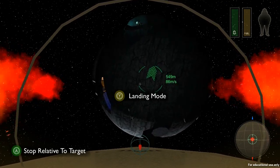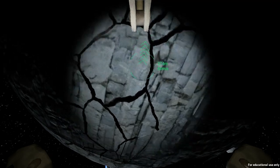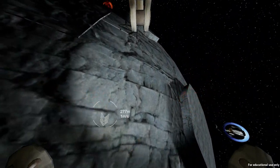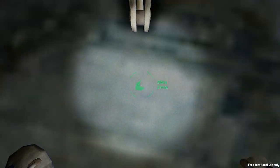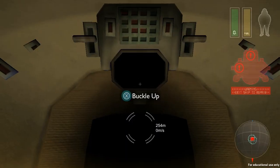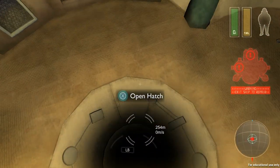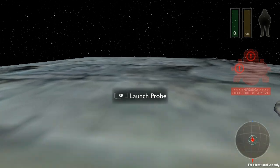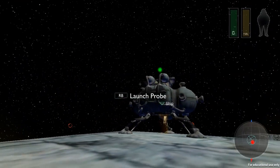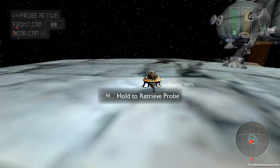Landing mode — slowing down, slowing down, landing mode. That did not work and now I'm going to crash into the planet. Well, that didn't go very well. Can I get out of the ship, or is this just going to kill me? Oh no, I can actually walk around out here. The ship's super damaged — that was a pretty lame little exploratory mission. What is this going to do for me? Probe active — hold to retrieve probe. Can I send it around to do some stuff? No — just look out from these.